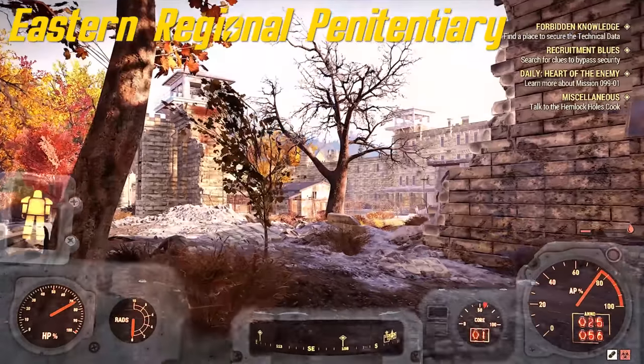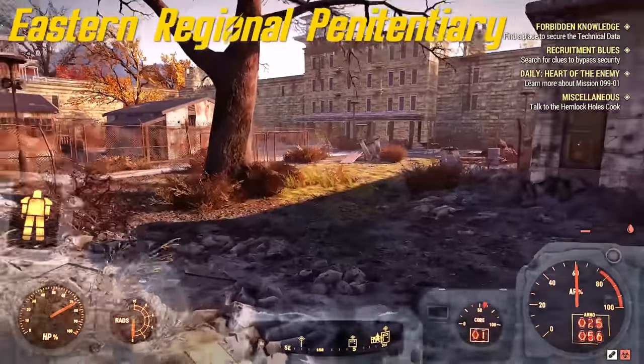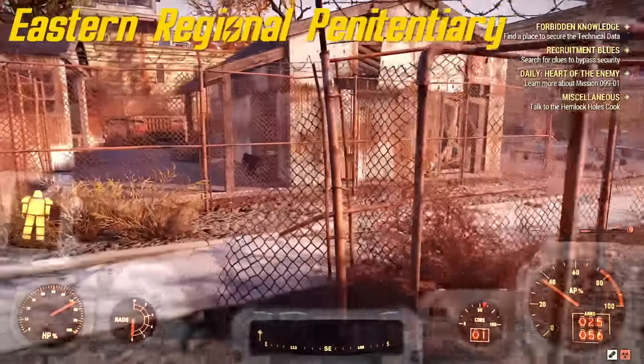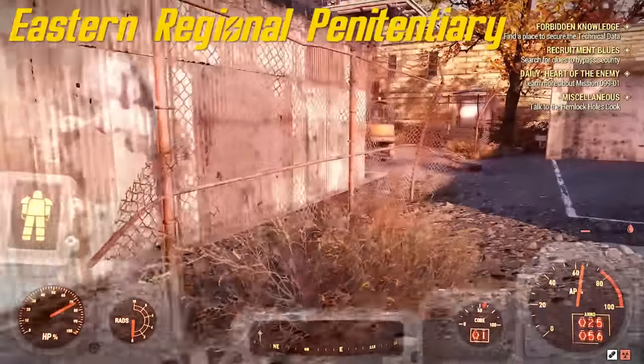Number 24 at Eastern Regional Penitentiary is in the middle of the courtyard in a shed. There's gonna be super mutants on the walls shooting down at you.